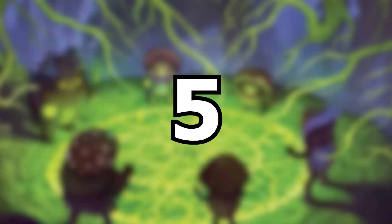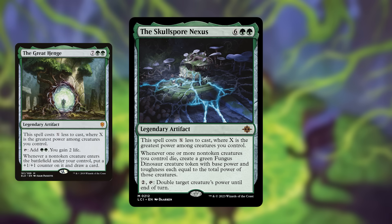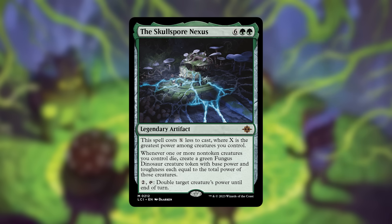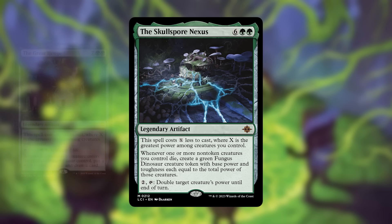Next up, number 5 is the Skullspore Nexus. It's an 8-cost but not really green legendary artifact — it costs X less to cast where X is the greatest power among creatures you control, very similar to the Great Henge. Then whenever one or more non-token creatures you control die, you create a green Fungus Dinosaur creature token with base power and toughness each equal to the total power of those creatures. You can also pay 2 and tap it to double a target creature's power until end of turn.